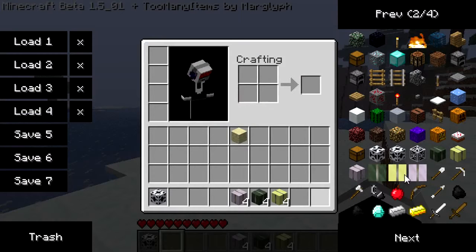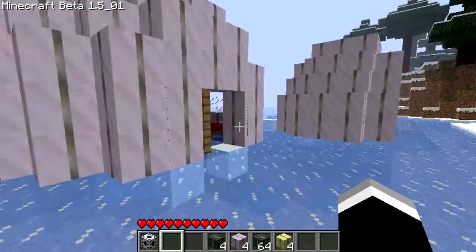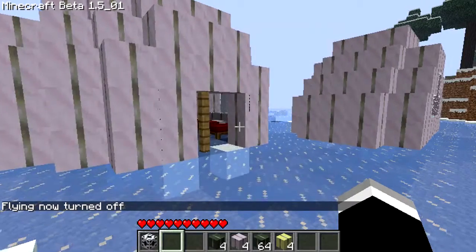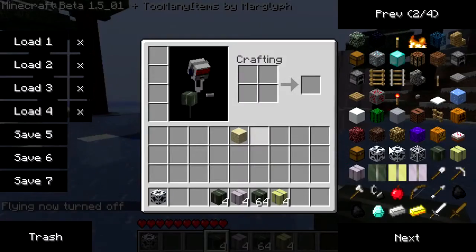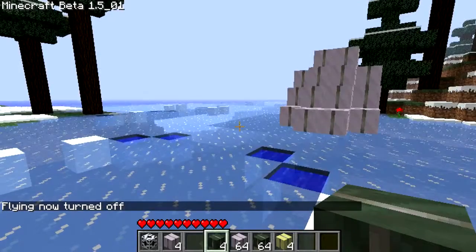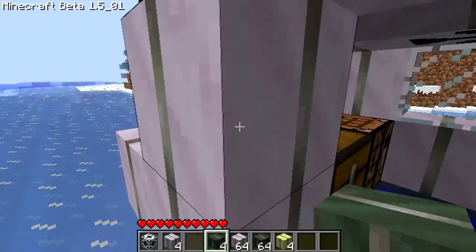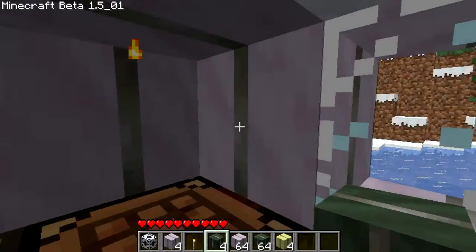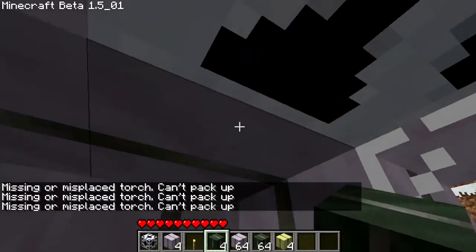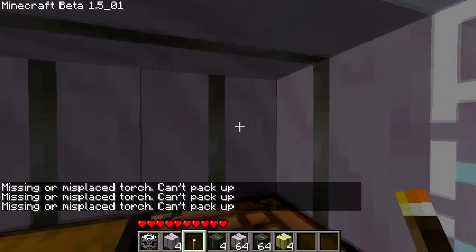Also, you can make the doors by just using the door recipe with the corresponding material. Let me come over to the small tent to demonstrate this. If even a single torch is missing, you can't pick it up. It'll tell you what you're missing though. So if you're missing a torch, just put the torch back.